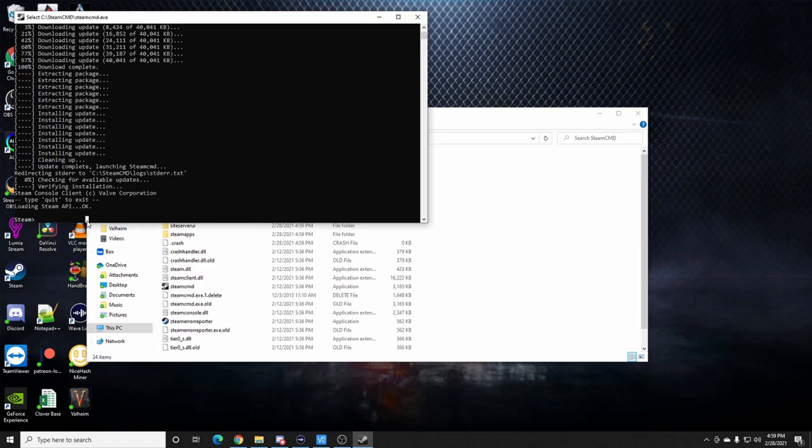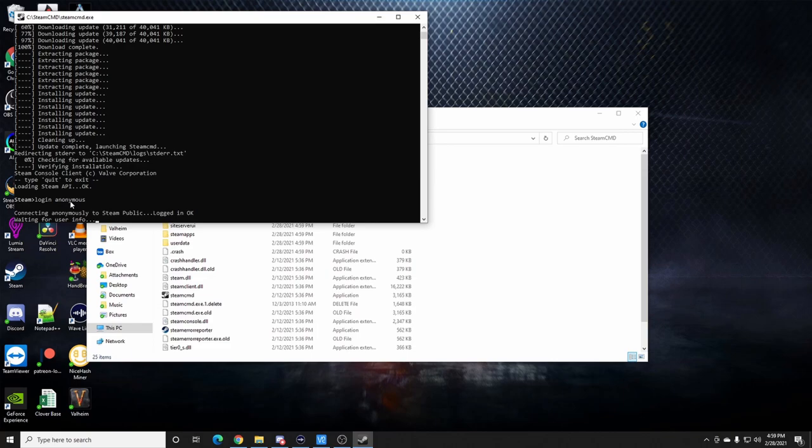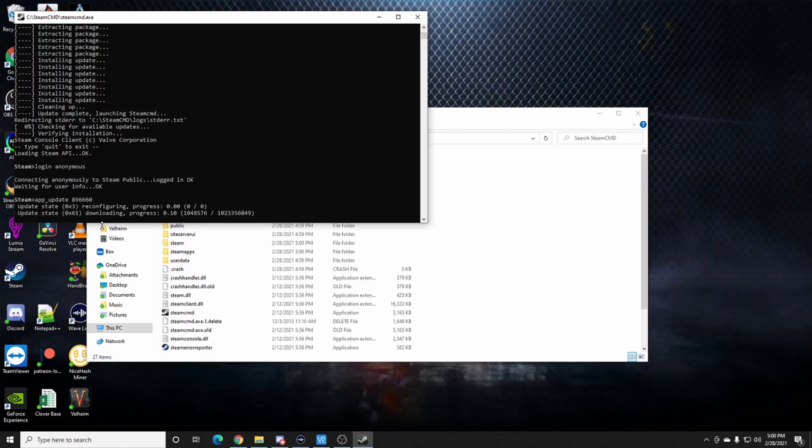Next, type 'login anonymous'. Now I'm connected to Steam anonymously. You could log in with your Steam credentials but it's totally not necessary. Then type 'app_update 896660' — this is the app ID for the Valheim dedicated server files. Hit enter and it's going to download everything you need from Valheim to run a server.